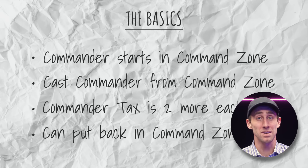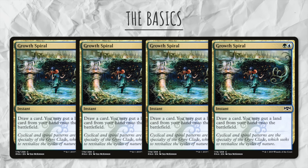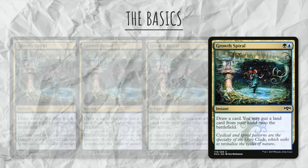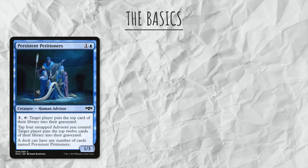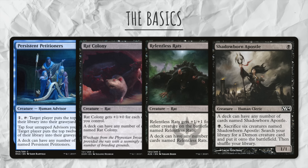So basically, you always have access to your commander, but it can cost more if it's been dealt with. Also, commander is a singleton format, meaning that you can only use one of each card, unlike in standard where your max is four. Well, except for basic lands — and persistent petitioners, rat colony, relentless rats, and shadowborn apostle. Other than those, this is singleton.